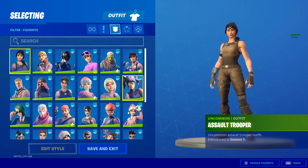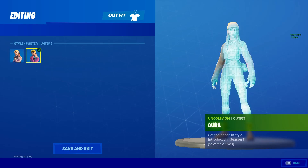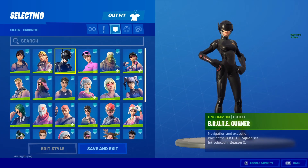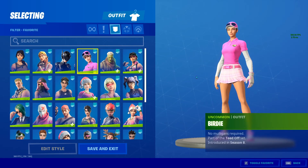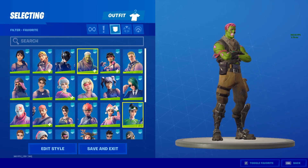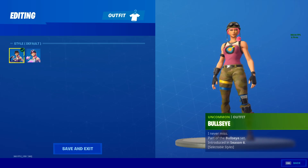First, Assault Trooper — it's a really good skin, worth it if it comes back to the shop. Aura comes with two styles, it's really tryhard and sweaty so I definitely recommend it — both of these are staying. Brute Gunner is okay, kind of basic and boring, but we'll keep it on the list for now. Birdie is okay but I don't really like it so we're not gonna include it. Brainiac has two Halloween styles but I wouldn't call it a top 10.